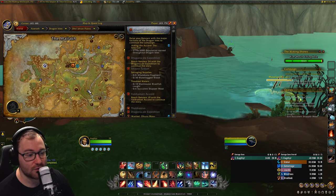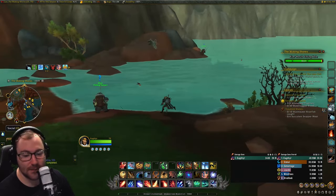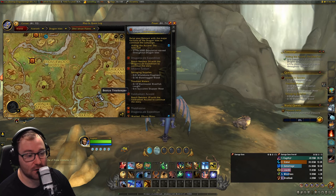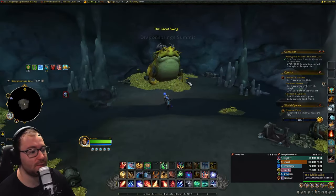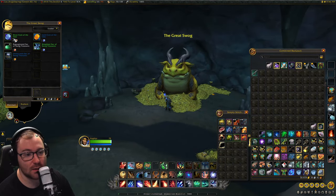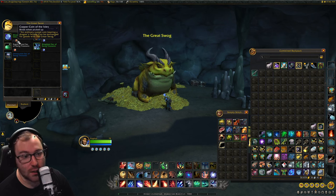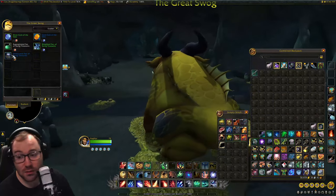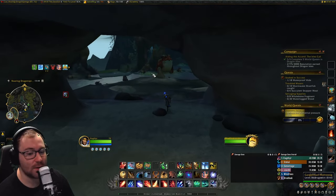The next thing to talk about is a coin NPC you can visit — he's somewhere south in the Ohn'aran Plains. There's the Great Swog, and his system is based on fishing coins. When you fish up coins, you can get bronze, silver, or gold. You can trade 15 bronze for 1 silver, and 5 silvers for 1 gold coin, meaning 1 gold coin equals 75 bronze coins. You can use these coins to get treasures, which give you a bunch of useful stuff. Something to keep in mind while out fishing.